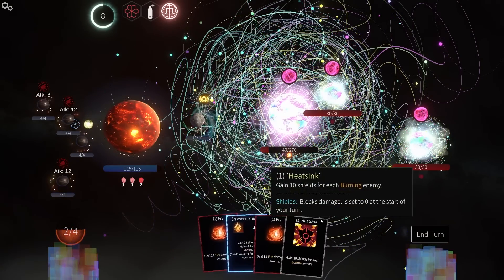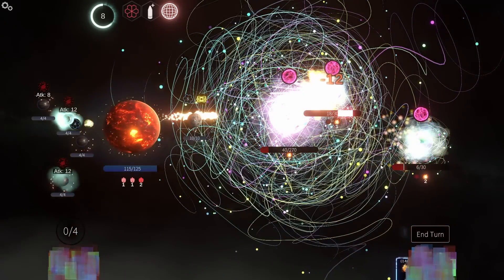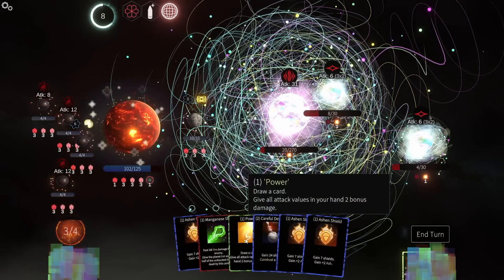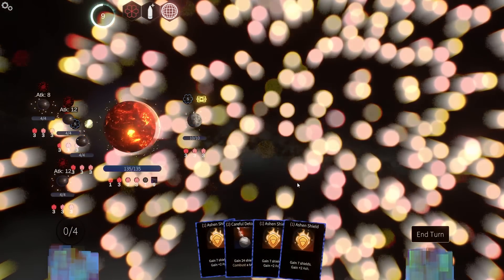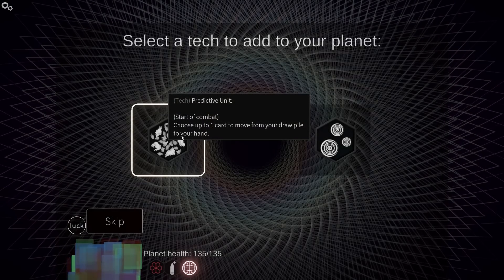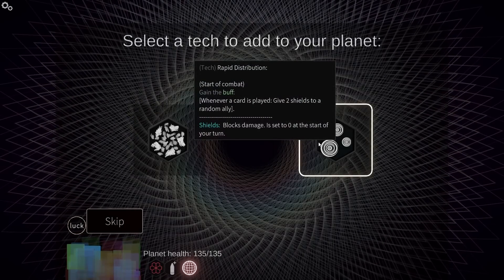Another flamethrower. If only that fire damage boost actually provided more fire damage, but whatever. I still don't feel like doing Ashen Shield — it doesn't really help me that much. I'm a goofus. There it goes. We actually came out of that full health. I like those moons that heal me. Predictive unit — start of combat, choose one card to add to your hand, or whenever a card is played, give two shields to a random ally.